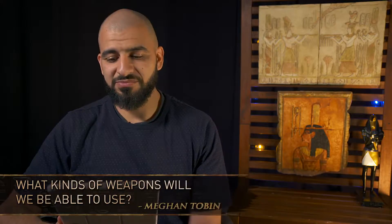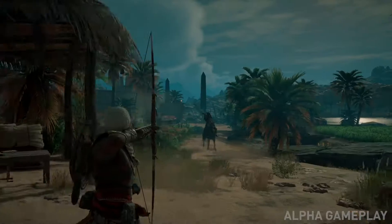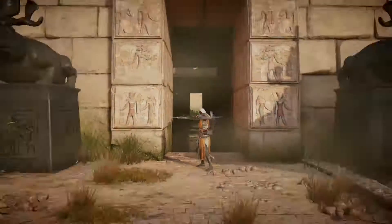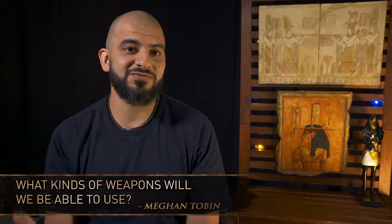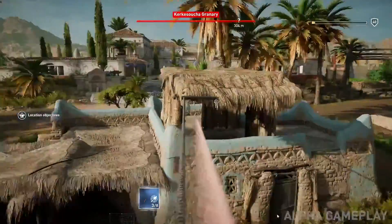What kinds of weapons will we be able to use? We have a ton of melee weapons and ranged weapons. Starting with ranged weapons, there's the hunter bow, which is a more traditional bow. There's the warrior bow, which is — let's say — a shotgun bow; it shoots multiple arrows at the same time and you can focus the spread. There's also the rapid fire bow, which is more like a very fast pistol or even an Uzi, where you can really let out a lot of shots very, very fast.